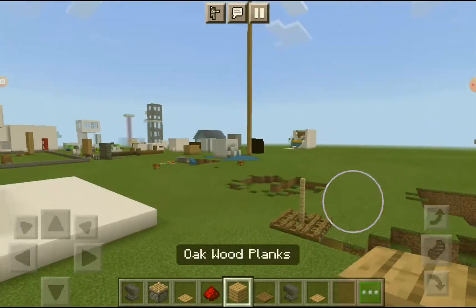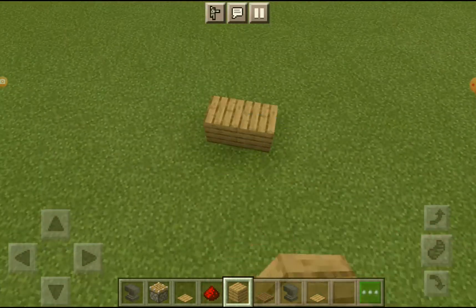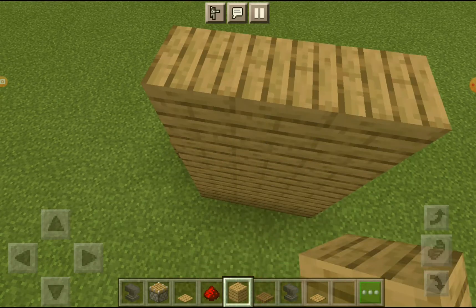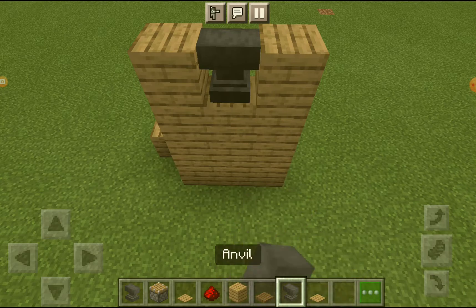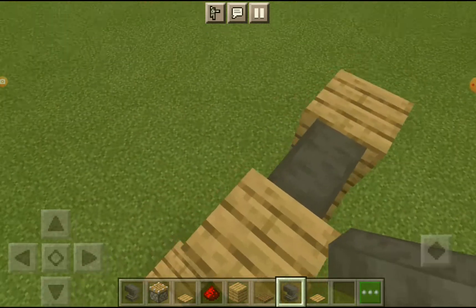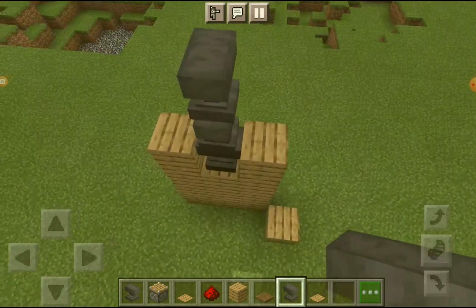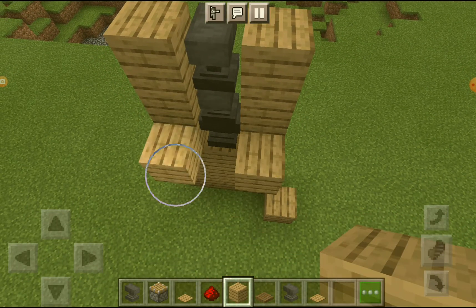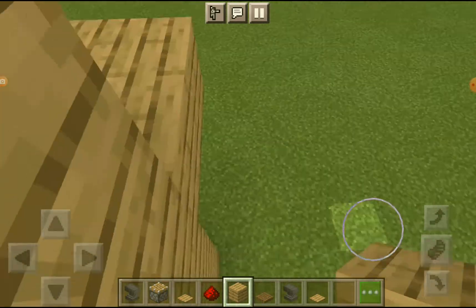It is on the little bit expensive side because you need lots of iron ingots to make the anvils. So let's just make it now. Make it this high, then we're gonna add an anvil — let's add a bunch of anvils. I'm just gonna add three for now, but you can add as many as you want.